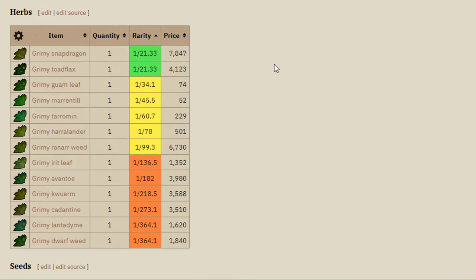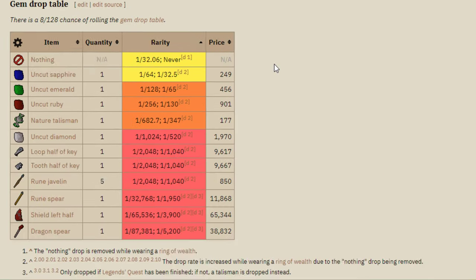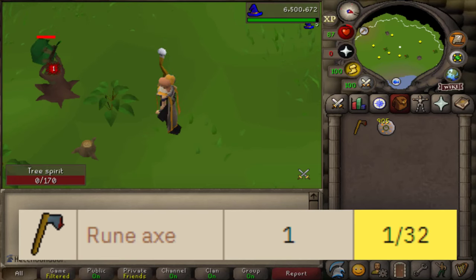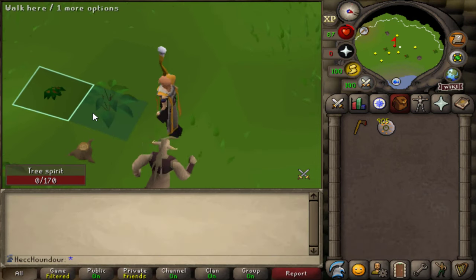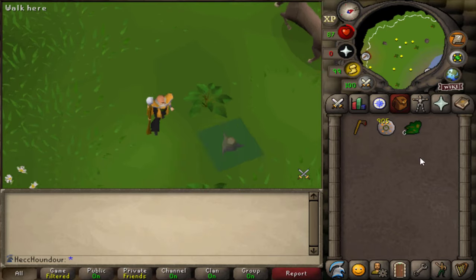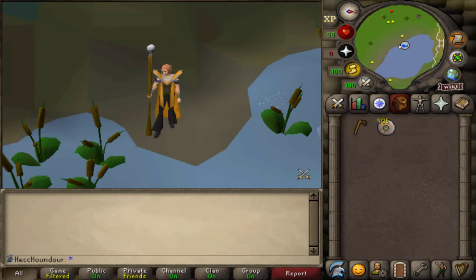They drop various herbs, seeds, nature runes, and axes. The rune axe is a 1 in 32 drop from tree spirits, so it shouldn't take too long to get, and you can get a decent amount of supplies along the way. That's all for this guide, I hope this helped. Thanks for watching, and I'll see you in the next video.